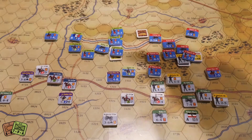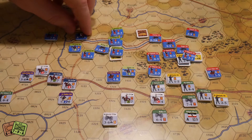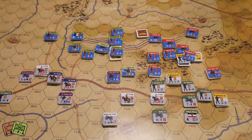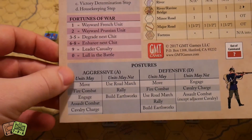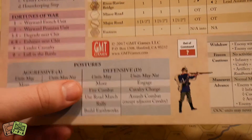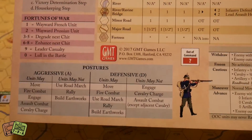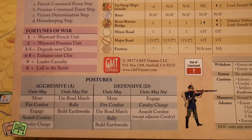When you pull a formation chit, you look at the commander HQ and choose a stance - either Aggressive, giving a 3 command radius, or Defensive, giving a 4 command radius. You might think you'd always go Defensive for the better radius, but Aggressive lets you move, fire, engage adjacent enemies, assault, cavalry charge, use road march, rally, and build earthworks, while Defensive prevents engaging, cavalry charges, and assault combat except for adjacent cavalry. Fire combat from distance is typically less effective.